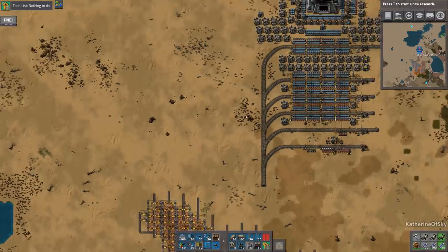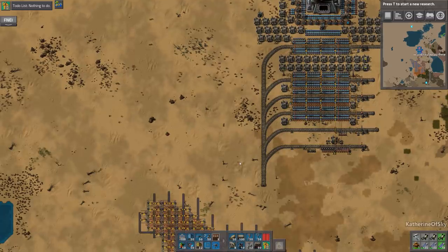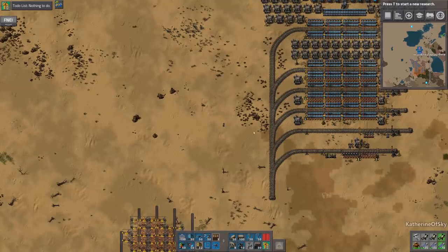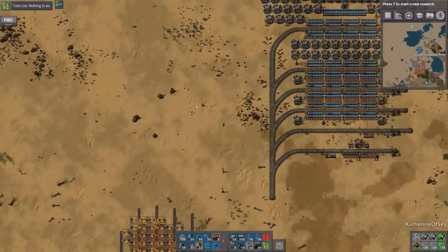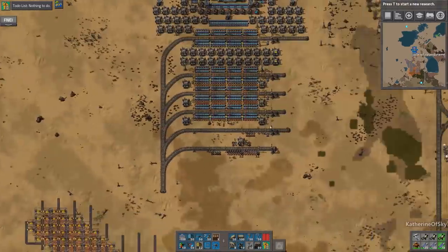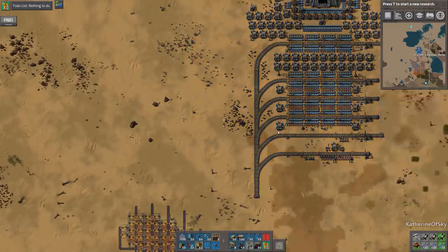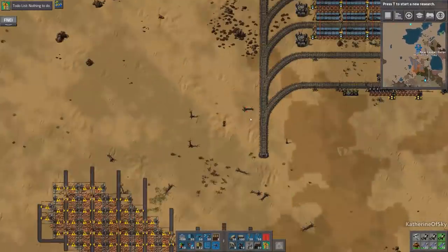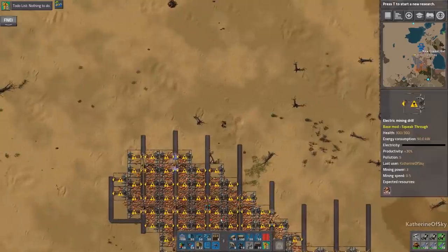As that happens, the factory is getting bigger because you're building other things, and what will happen is your energy will just crash — at some point you'll be using way too much and your accumulators won't be charging, and you might get into a death spiral of electricity. I really prefer to actually know when this is happening to my machinery, so it's like 'okay, we need more electricity now.' So let's get back to our builds.